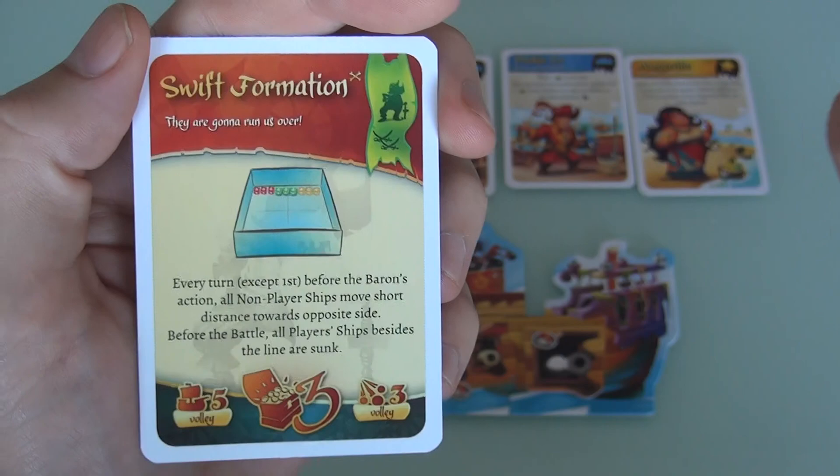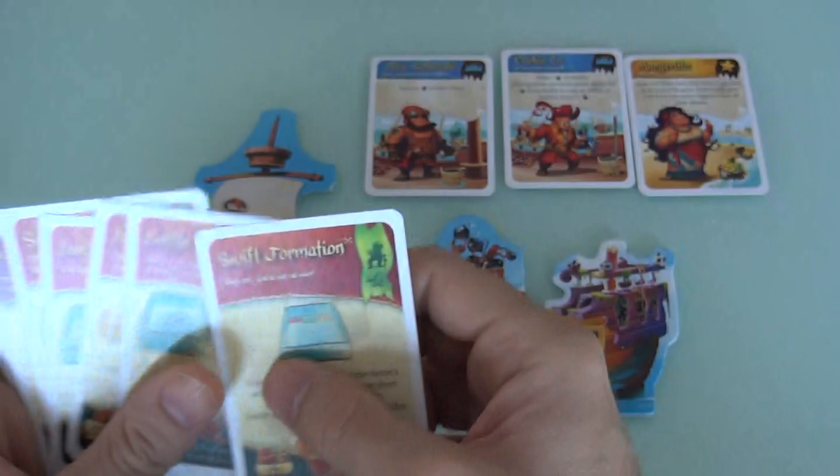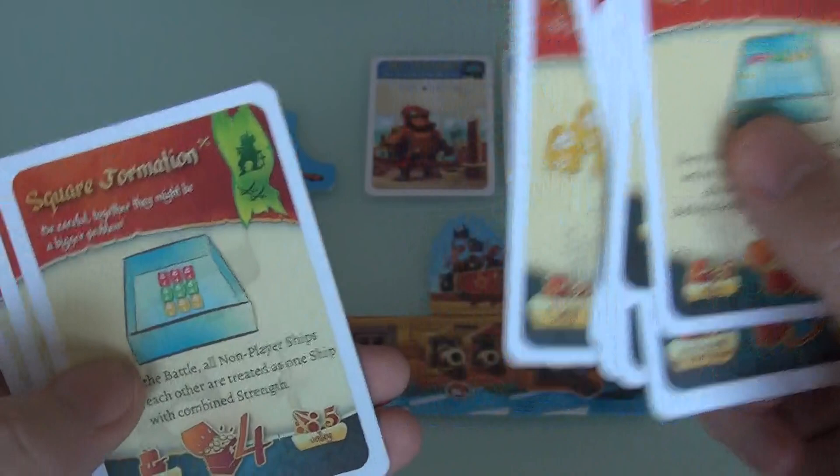You're frantically trying to get your ships out of the way so they don't get run over, taking shots at these things as they go by, and then ultimately having your final battle. Big gigantic battles with tons and tons of ships. Dangerous seas, surprise at the ball, Norrington returns, big guns, square formation - all kinds of cool stuff.